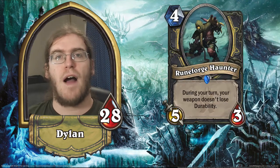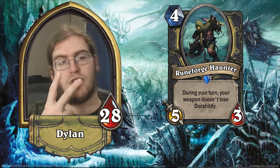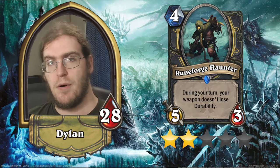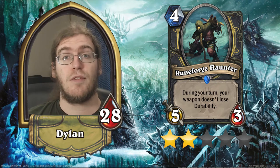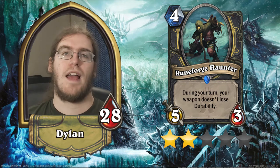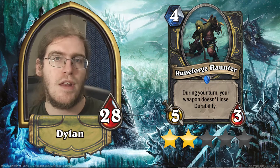Runeforge Haunter is a 5/3 for 4 with an aura effect: your weapons do not lose durability during your turn. This is a 2-star card that had the potential to be a 4-star card if its stat line was flipped. If this was a 3/5 with that effect for 4 mana, I would give this 4 stars and think almost every Rogue deck would play it. Because it's a 5/3, it gets traded into by a 2-drop. It effectively reads: 5/3, battlecry — your weapon gets +1 durability. That's really not all that great. It's too fragile, gets traded into too easily, and you have to recur the effect for it to really be worth it. Two stars.